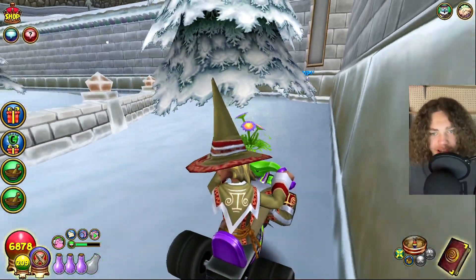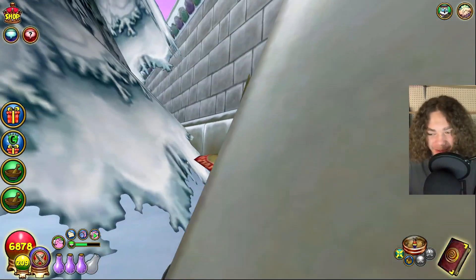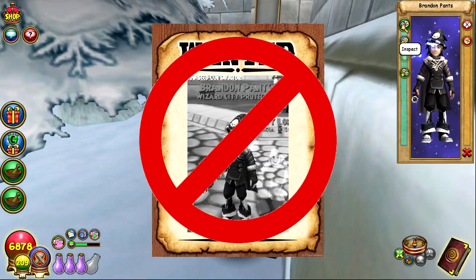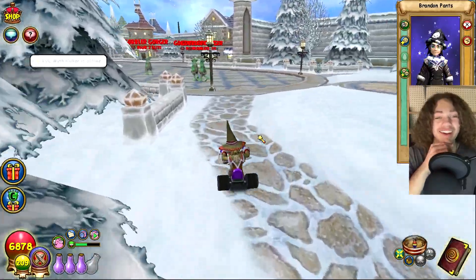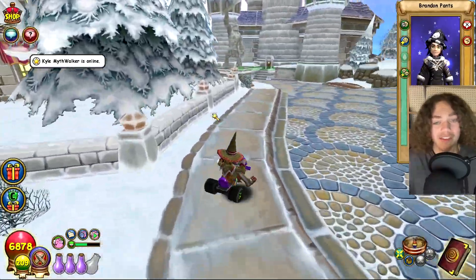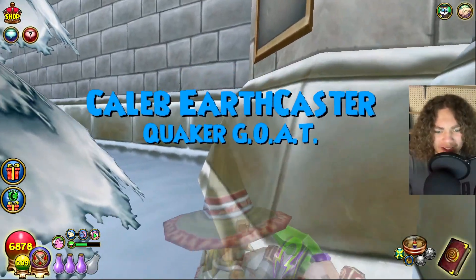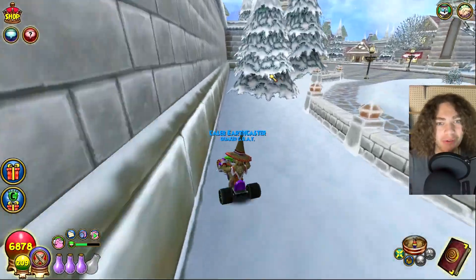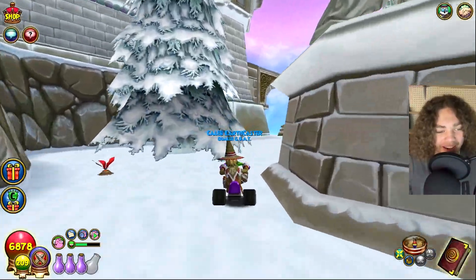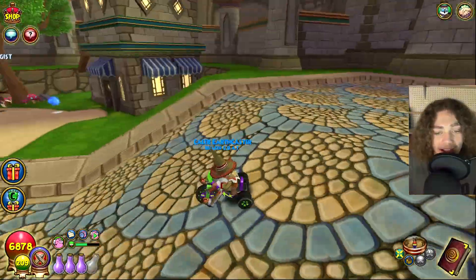Not using teleporters so I don't miss anyone along the streets. Wait — there's somebody there! You can see their name tag. I literally wouldn't have been able to see that without name tags on. It's a red ghost — checking their name — it's Brandon Pants. He's out now, so only five people left to find. I'm telling you, without name tags that would have been impossible. There's way too much space in here. Reached the end of Colossus Boulevard — doesn't look like anyone else is in here.